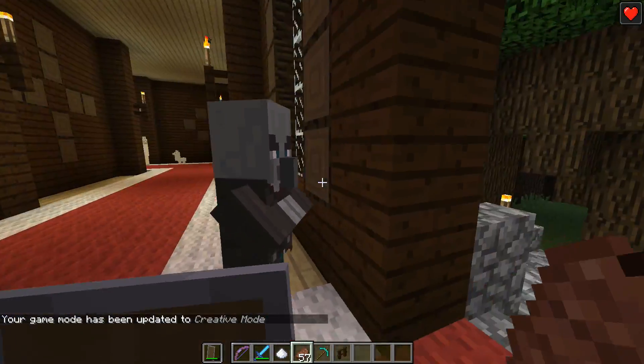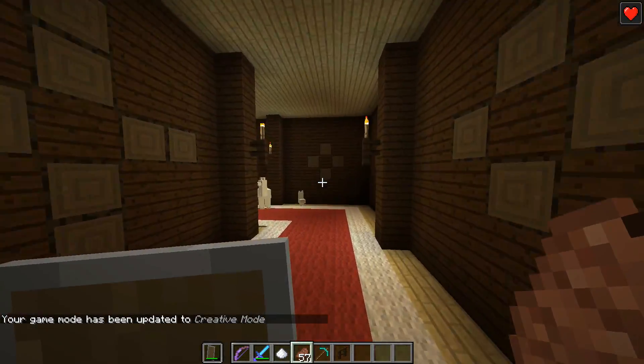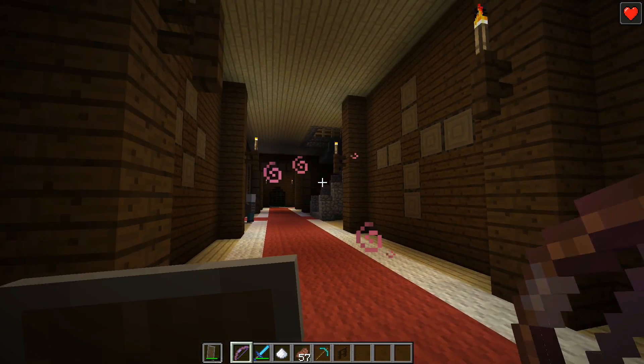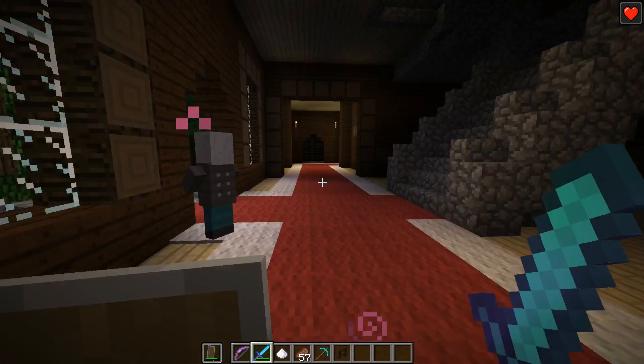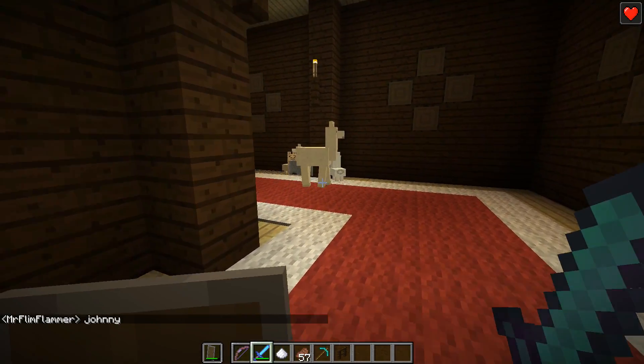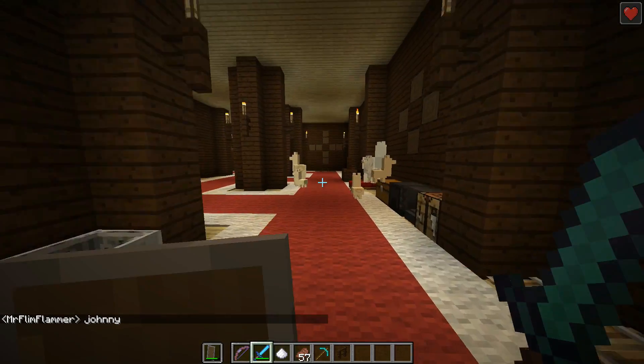The two new mobs — we have the Vindicators, which are villagers that have been exiled and have iron axes. If you name them 'Johnny' — I don't know why, but this was in the changelog — they'll attack other mobs.